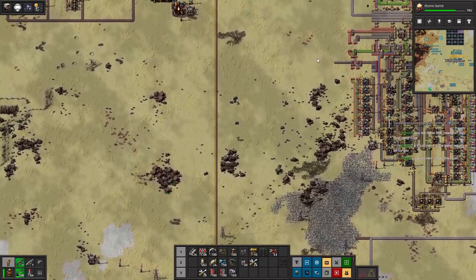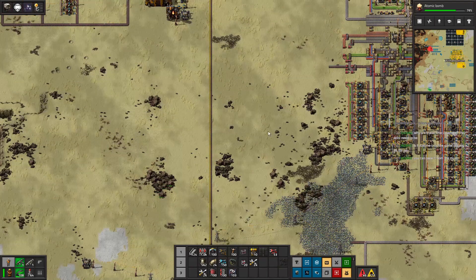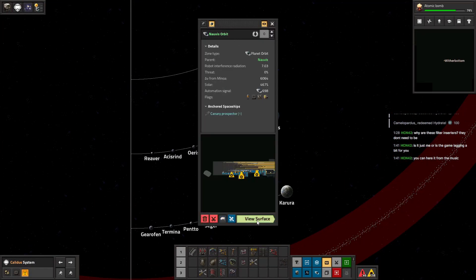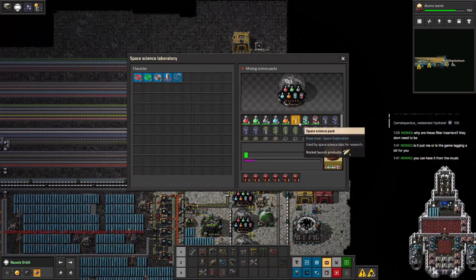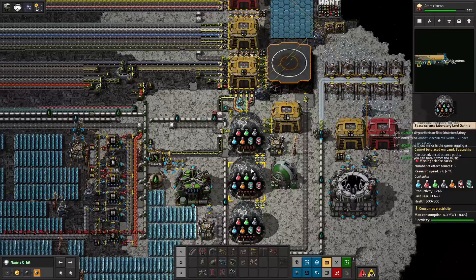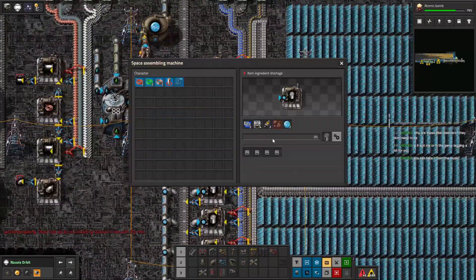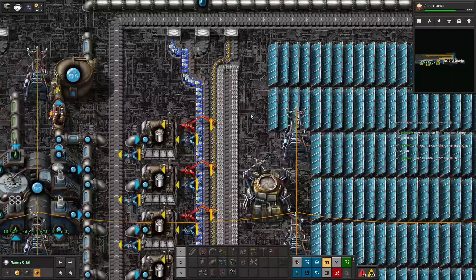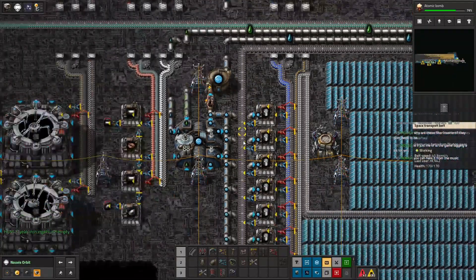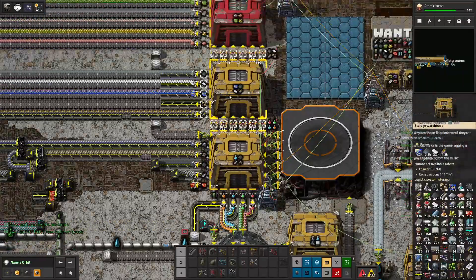Suppose I go around and look to see what else needs requester chests while we're waiting on this atomic bomb. Are we out of space science again? Hold on let me check. We are in fact out of regular space science. Wait, how are we out of regular space science? What do we need — we're out of rocks! We're out of rocks of all the things to not have in space — it's literally rocks. That's goofy.